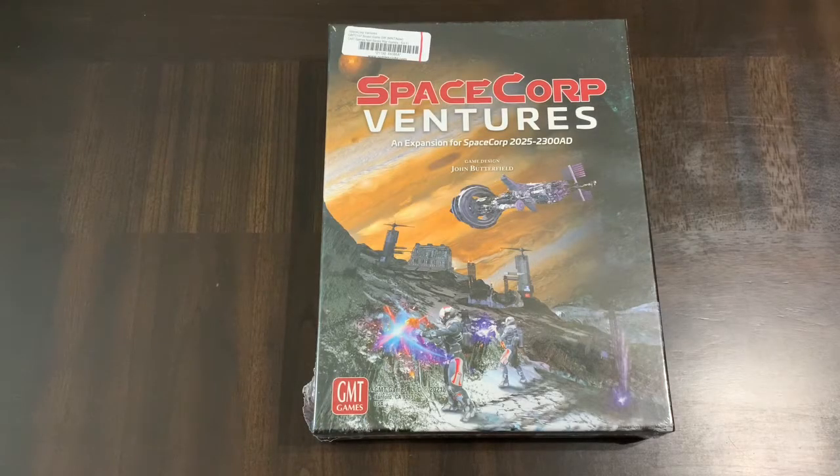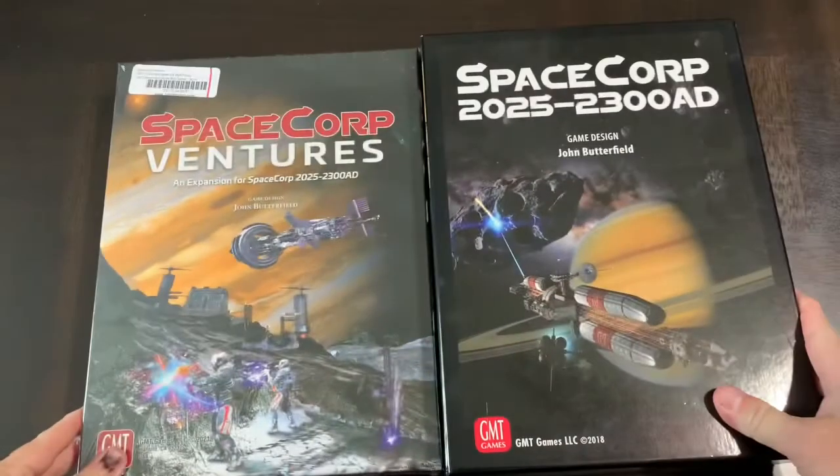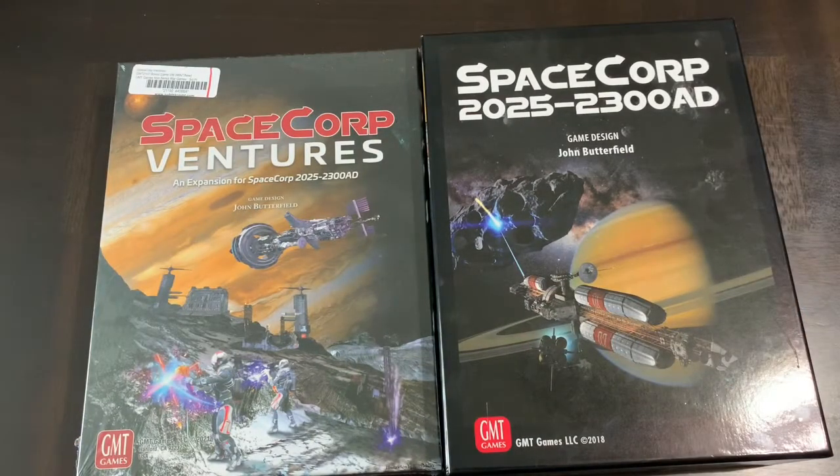Hello all, today I'm going to unbox Space Corps Ventures, which is an expansion for Space Corps 2025 to 2300 AD, a game designed by John Butterfield and published by GMT Games. This game is about space exploration and is based on a book by the same name. The book is more of a technical manual on how to move into space with some characters thrown in — not a bad book, but not your typical sci-fi space opera.